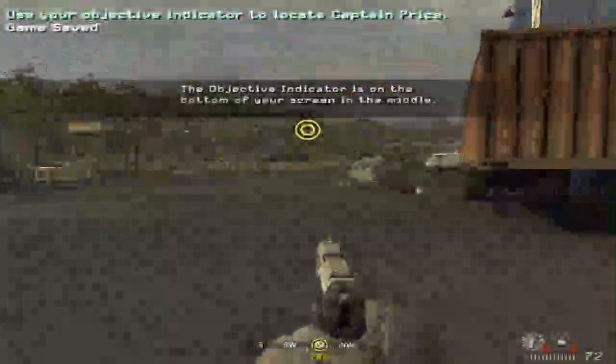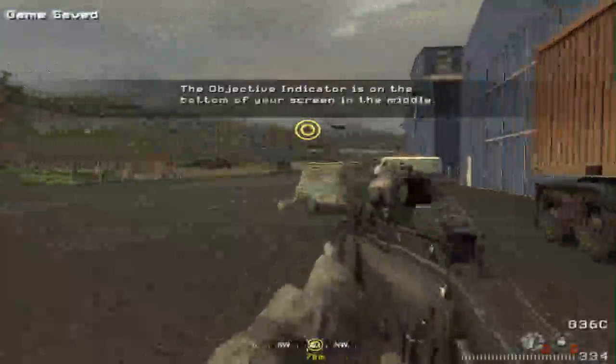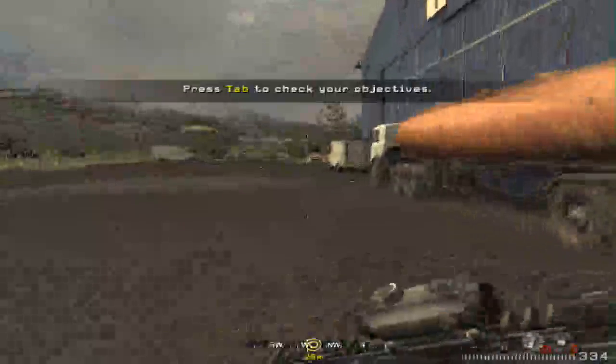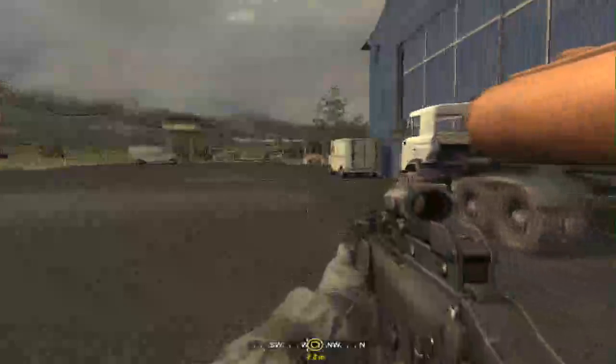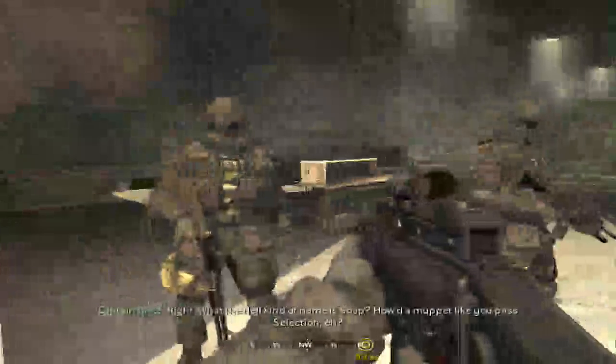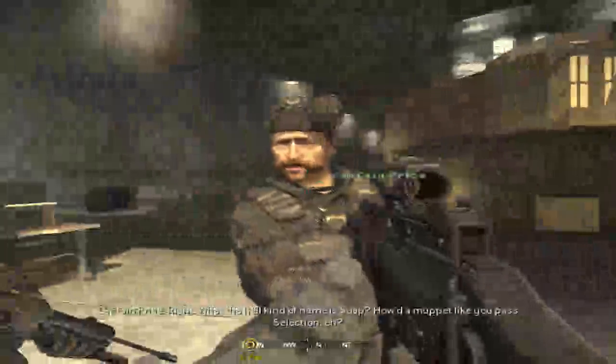Nice! Ok, let's see how bad I am at this. I don't shift to run — makes sense. Ok that's... no. Cap... Captain Price. It's the FNG, sir. Go easy on him, sir, it's his first day with the regiment. Where are you, Gaz? What the hell kind of name is Soap, eh? How'd a muppet like you pass selection?